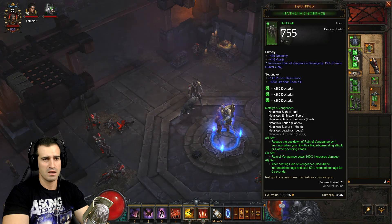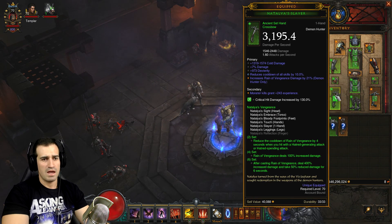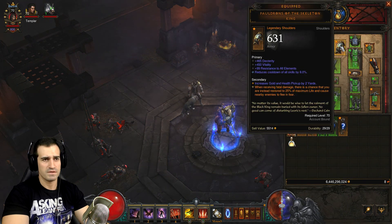For set items we have head, chest, hands, pants, feet, and Natalya's Slayer — the one-handed crossbow. We use Calamity in the offhand. Focus and Restraint as always for rings.